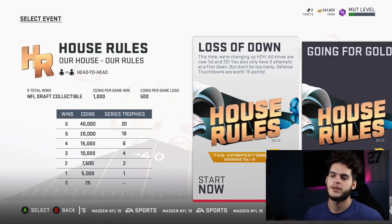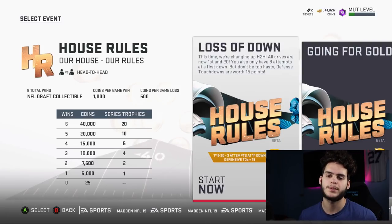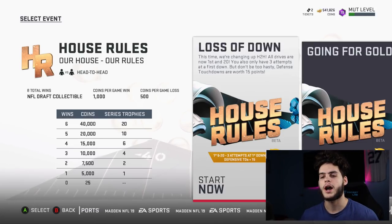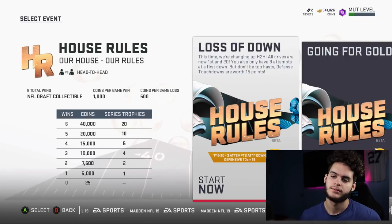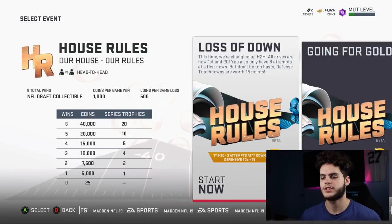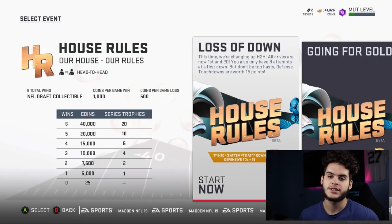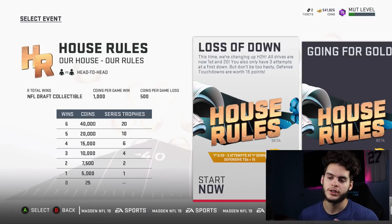The quit method always works here since it's total wins, not consecutive. If a game feels like a close nail-biter that'll take 30 minutes, just quit — no point wasting time. With defensive touchdowns worth 15, you can probably make people rage quit early, so you could finish this in about an hour and a half.